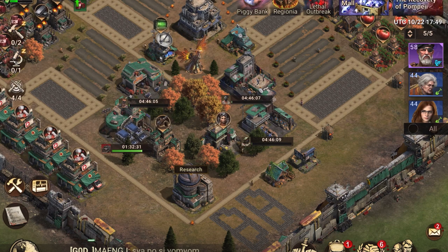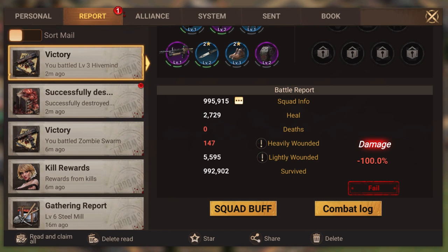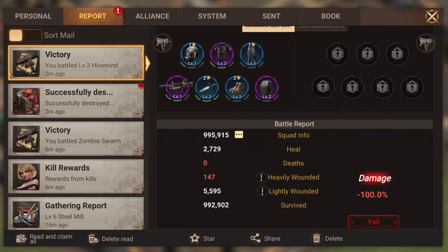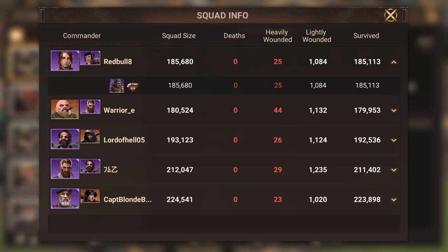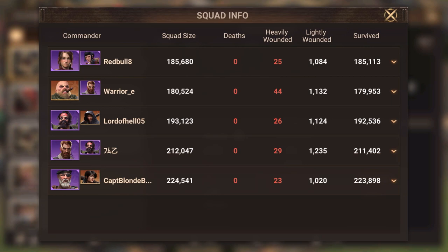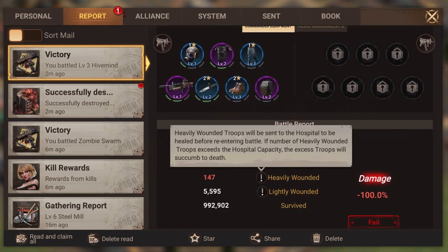Before I forget, let me quickly look at one more report to point out another thing. We did see the combat log and went through it, but we also have squad buffs and three little dots right beside squad info. This shows all the squads that were part of this particular rally. If you're attacking solo you'll only see one squad — yours. You can also see how many wounded troops each squad got, including heavily wounded, which will be sent to the hospital as mentioned earlier.